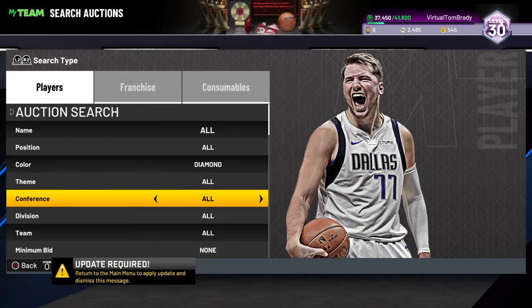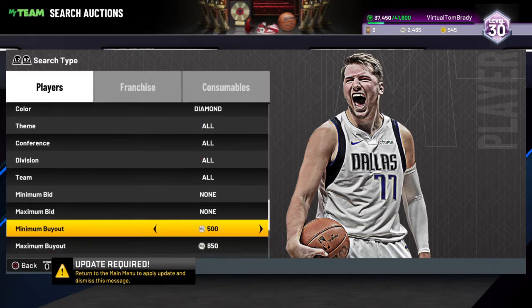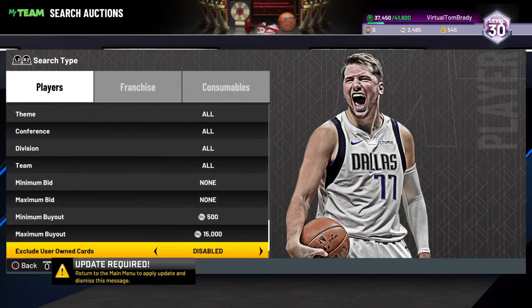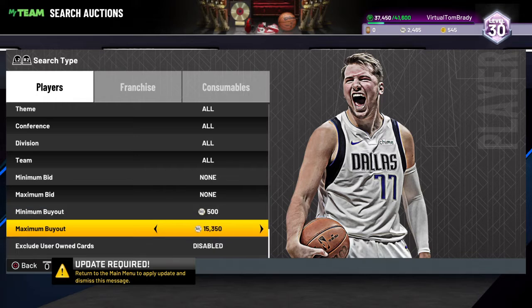We're gonna go right into it. Diamonds for the cheapest — you're gonna go about 15k. We're also gonna go up to 40k; it was actually way cheaper, like 44k or 43k for the pink diamond filter.